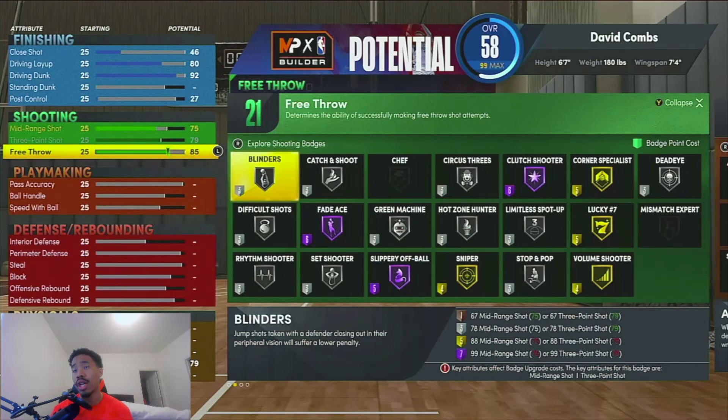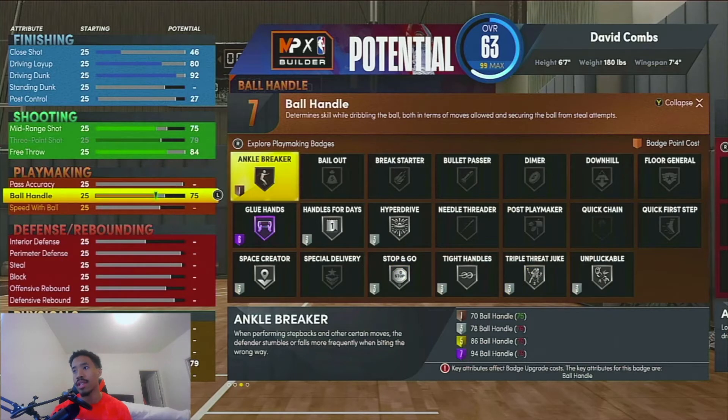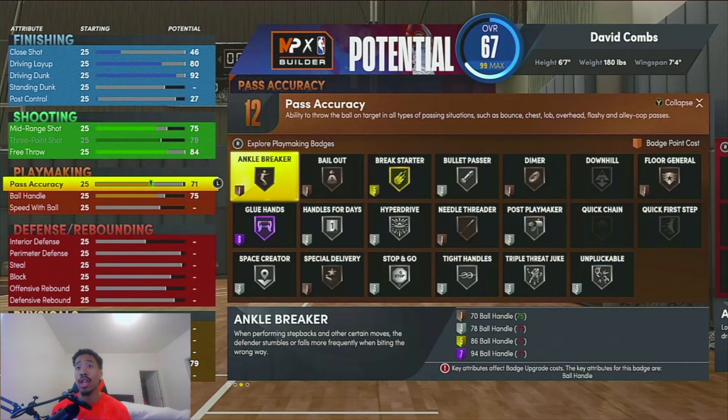Your free throw on this build you want at 84 — this is mainly if you want to play Rec or Pro-Am, but if you want to play Park you can tinker around with it. For ball handle, put it at 75 — this gets you Silver Hyperdrive, and you can push it to 76 for an extra badge or up to 82 if you skip the free throw upgrade. For pass accuracy, you want that at 70 — this gives you Silver Bullet Passer and Bronze Dimer. Silver Bullet Passer is good enough for a wing player.